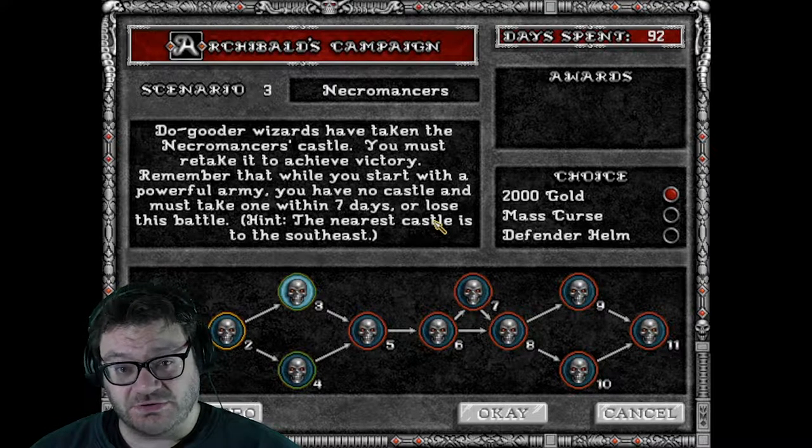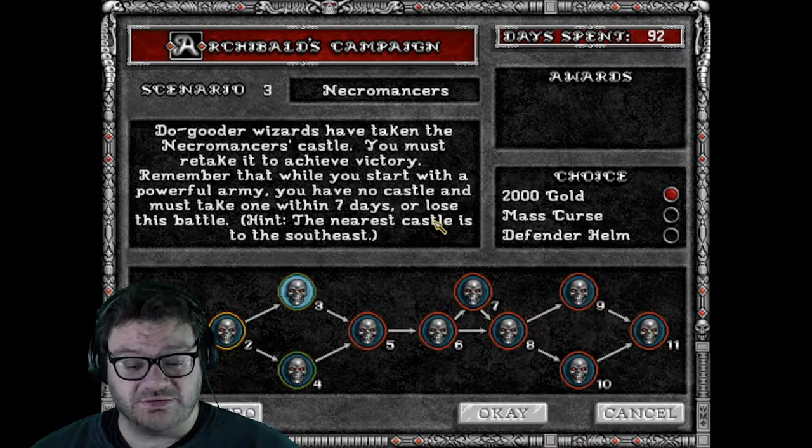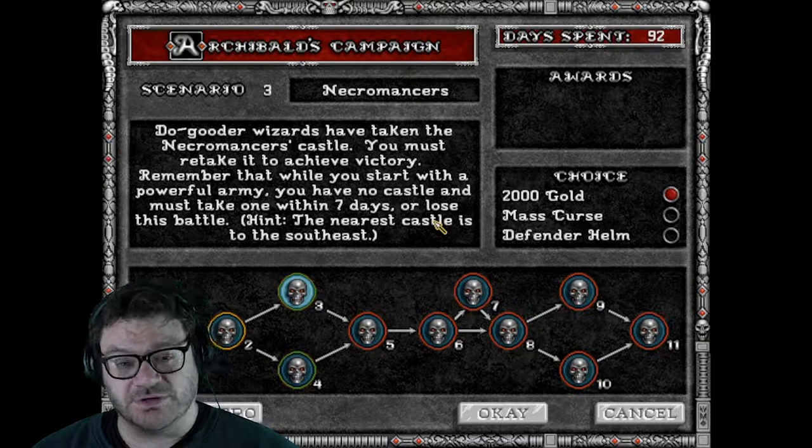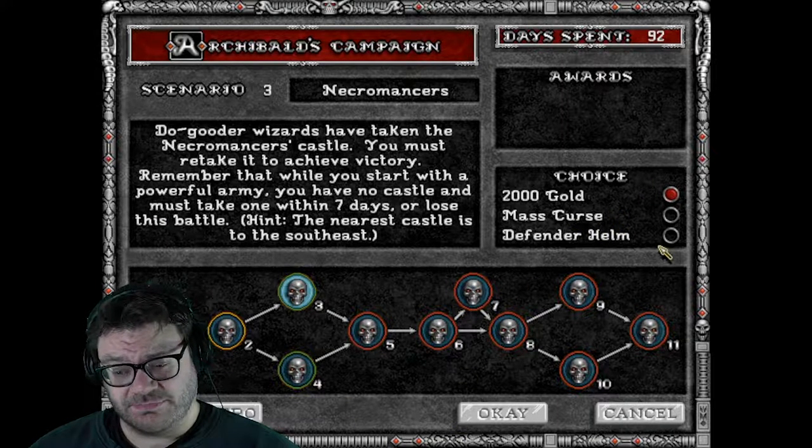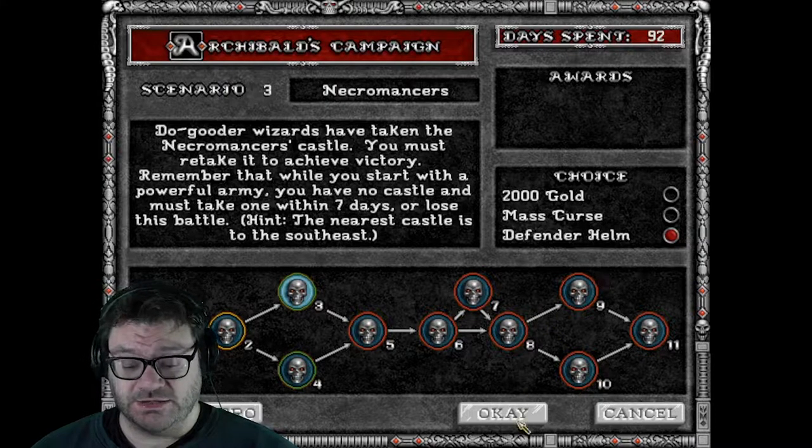Welcome to KelvinsCoinTV, my name is Ross. We're playing Heroes of Might and Magic 2, Archibald's Campaign. We're doing both scenarios 3 and 4, starting with number 3. We have a choice with gold, mask, curse, spell, or the defender helm. I'm going to take the defender helm, and here we go.